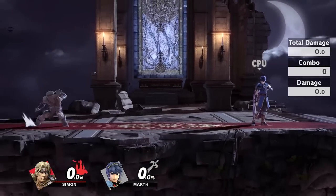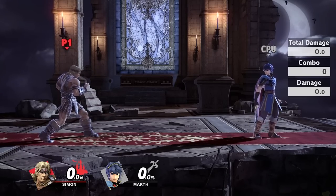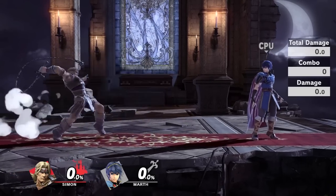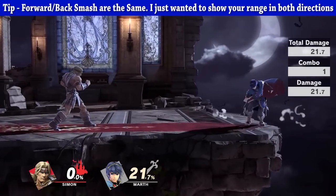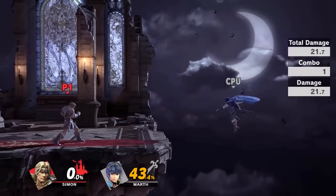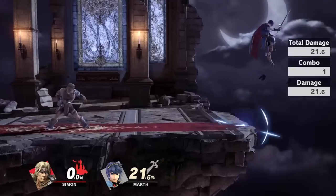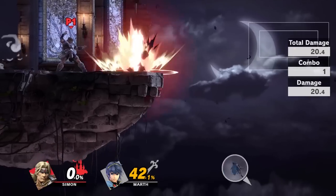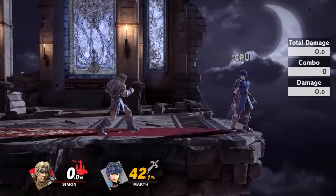And that's about it for the tilts. So next up let's talk about the smash attacks. Now for the most part, your smash attacks are basically beefier versions of your tilts. So for example, you have the forward smash and the back smash, which are considerably slower, but the range is much, much greater and the damage is also much higher. And then if you charge these attacks even a little bit, you get a considerable boost in damage. So they're very good for baiting the opponent — maybe you use an item, they try to jump over it, you hit them with the charged version of your smash attack. Very good damage.